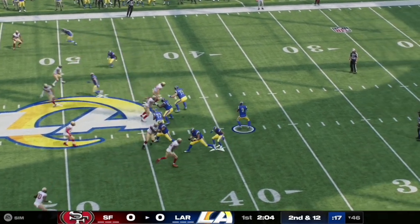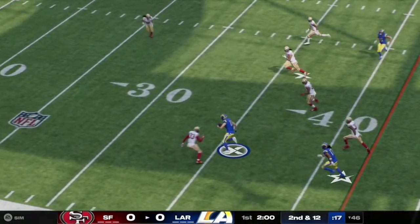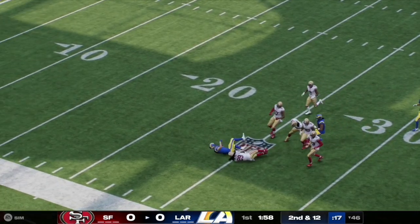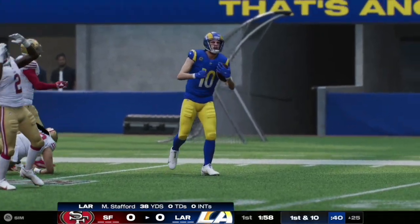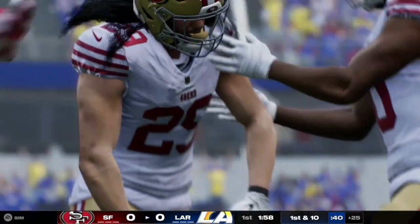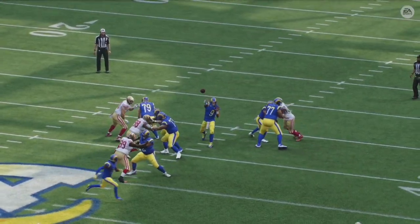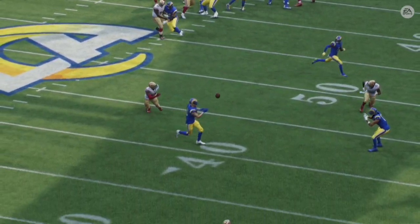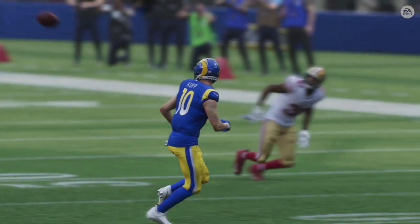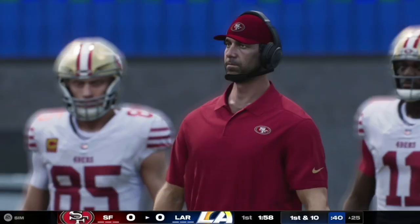Here on second and 12, Matthew Stafford has time in the pocket and hits his favorite wide receiver Cooper Kupp, who flips the field and takes it into 49ers territory down to the 25 yard line as the Rams get into field goal position. Stafford had a nice clean pocket and Cooper Kupp just gets past the defender and cuts up field for the nice gain.